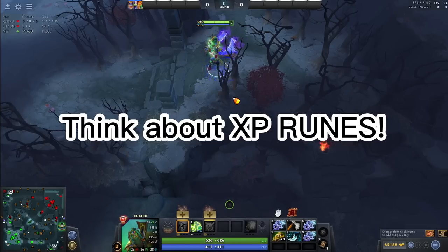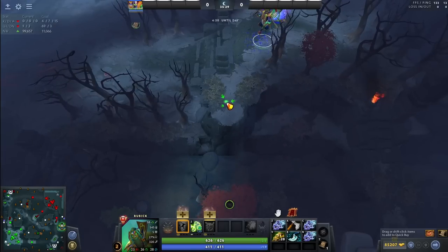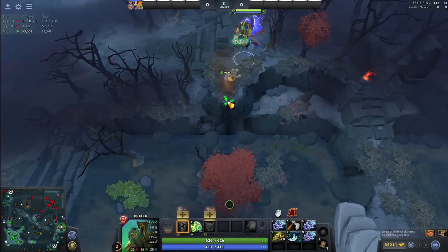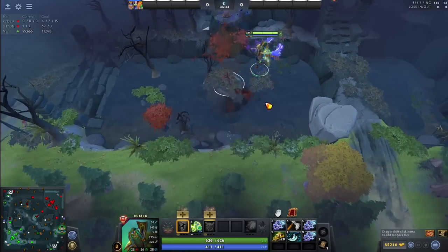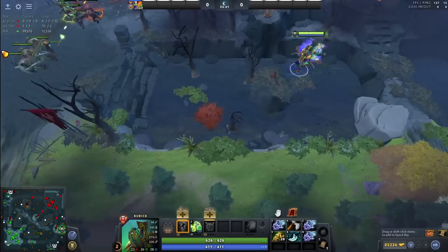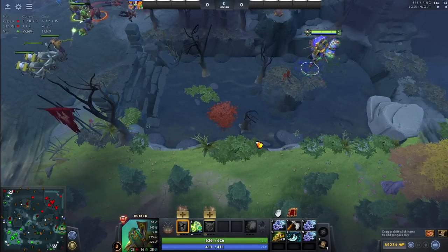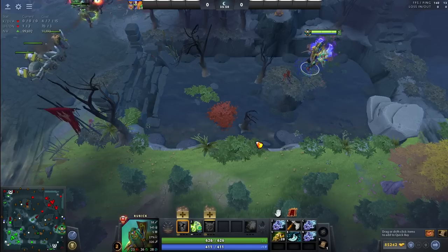The next point on my list is the minute 7 experience rune. If you play Dire and you want to prevent the enemy from stealing your rune, you should place this ward right here, and if you want to be a tryhard you can even cut this tree. As you can see, you see everything — the bridge here, if people are crossing it you see the left side a little bit, and if people are moving here you see everything. That basically means you're defending your experience rune.